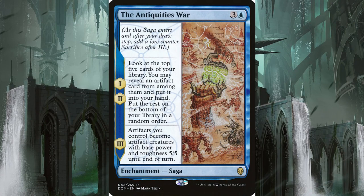Antiquities War is a saga for three and a blue. When it enters the battlefield, it lets you search the top five cards of your deck and find another artifact. At the beginning of your next upkeep, you do it again, and then the following upkeep it turns every artifact you have on the battlefield into 5/5 creatures. This has the potential to bury your opponent in a single attack.